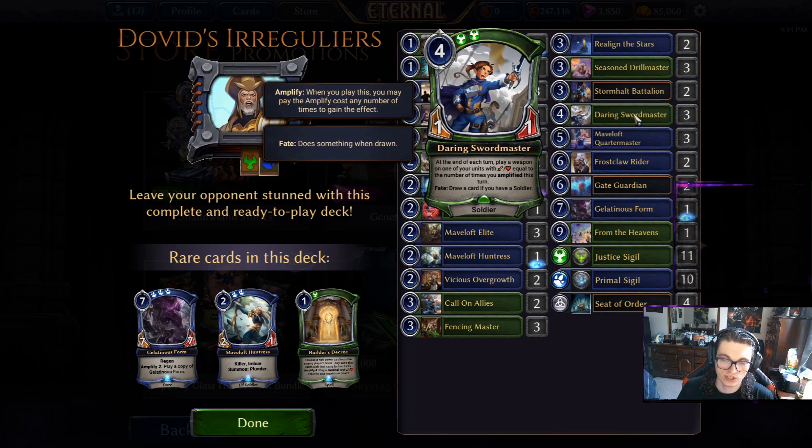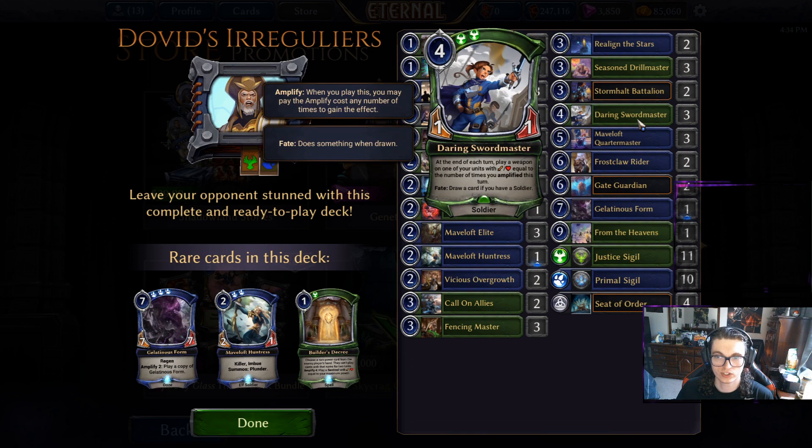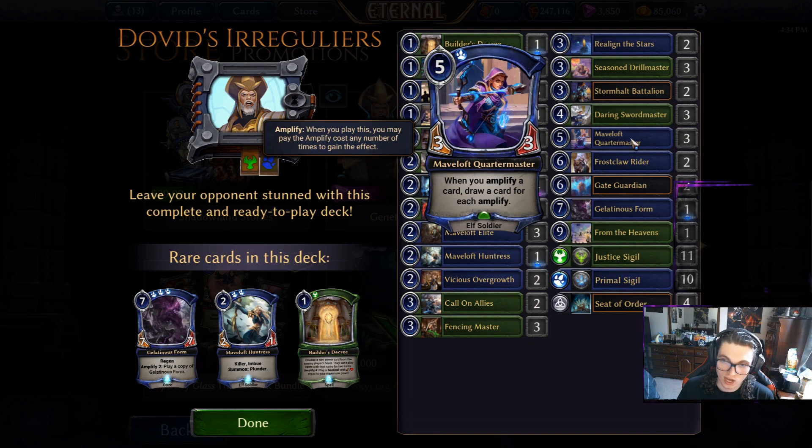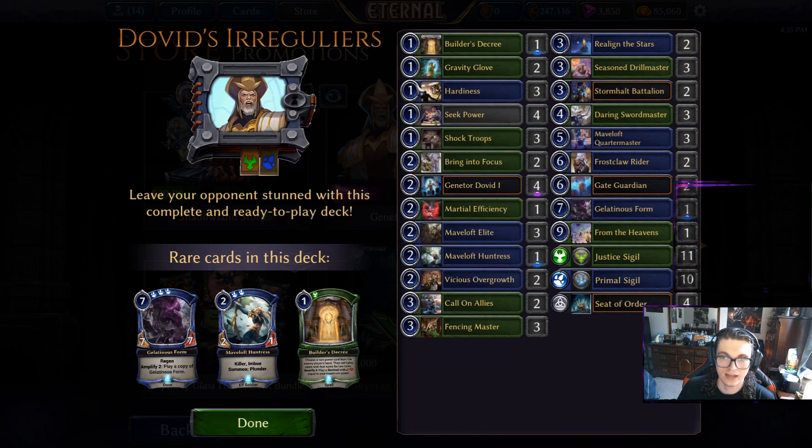Daring Sword Master has a ton of amplify synergy, and this deck actually gives us a ton of really cheap amplify effects to leverage that. You can draw cards off of amplifies. Frost Crawl Rider, which I included in my meta version of this deck, is for all intents and purposes a four-power massive beater — five/five being the absolute minimum, but most likely he'll be a 7/7 or 9/9, or if you've got significant presence, maybe a 13/13. Highly recommend this card.